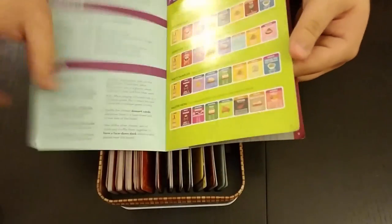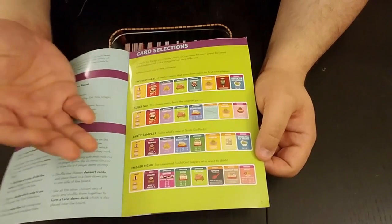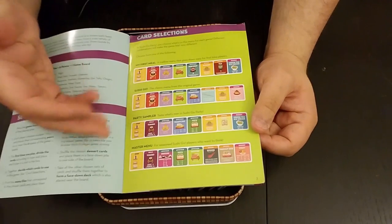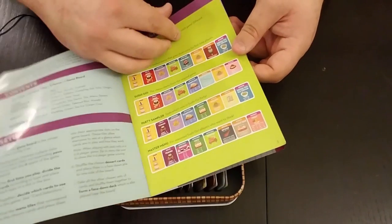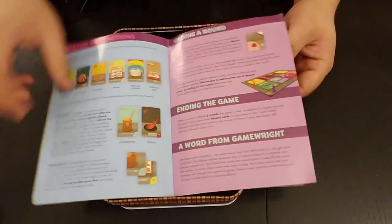The book comes with suggested menus: My First Meal for your first time playing, Sushi Go the classic game, Party Sampler, Taste What's New and Party, Master for Seasoned Players, and so on. The guide also comes with a detailed explanation of what each individual card does. I'm not the biggest fan of this game personally — it's a little too simple for me and I'm just not a big party game kind of guy. But I can definitely recognize the beauty in its simplicity. Anybody can pick up and play this game.